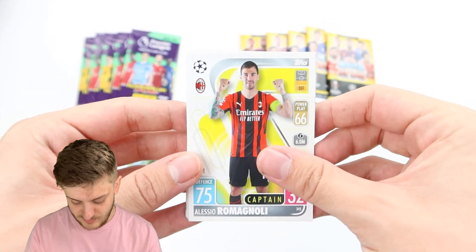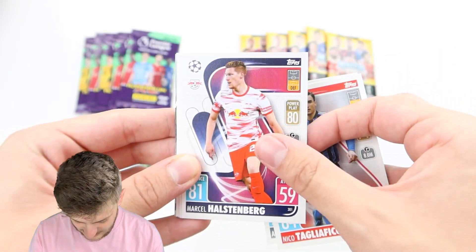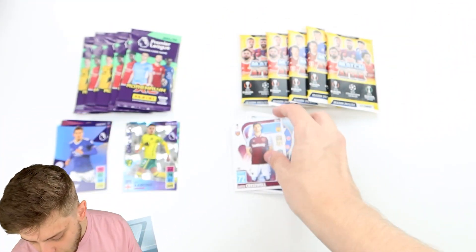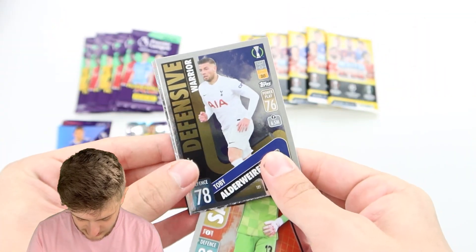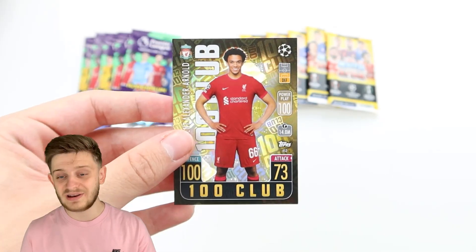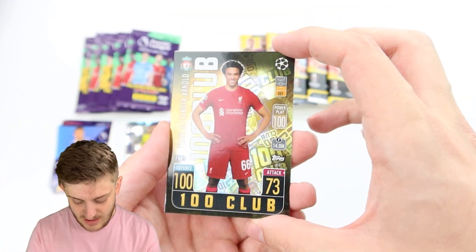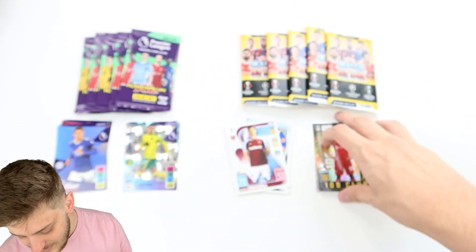Inside Match Attacks Pack 1 we have Romagnoli for AC Milan, Nico Tagliafico, Halstenberg, Nuno Santos, Dahoud, Lucas Moura, the Chelsea badge, and Aaron Cresswell. Our insert cards are Super Saver Jan Oblak, Toby Alderweireld Defensive Warrior, Next Gen Mitchell Backer, and a 100 Club card — one in five packs — Trent Alexander-Arnold. Fantastic stuff.